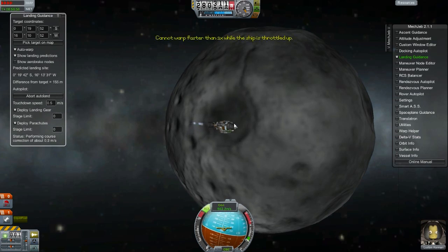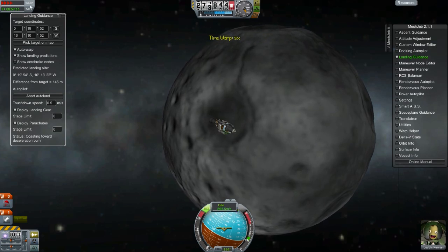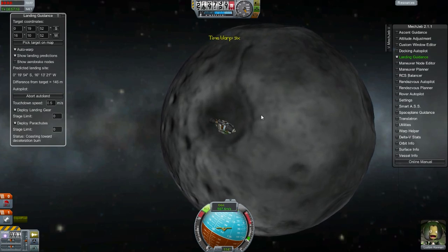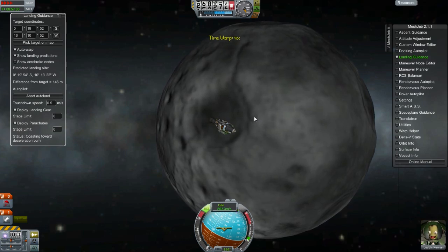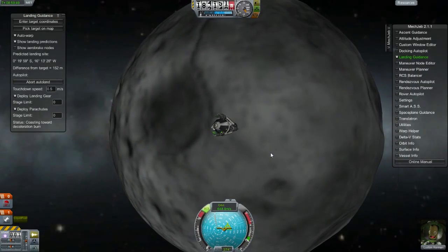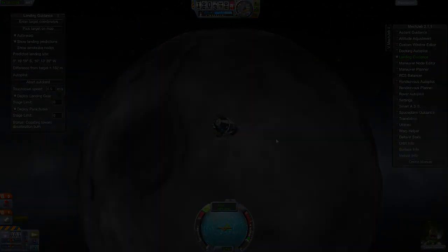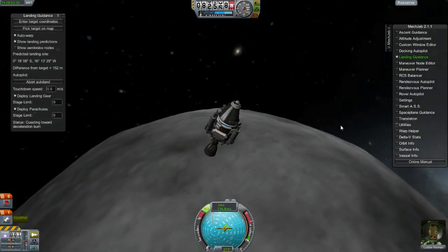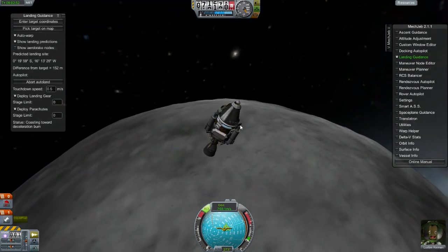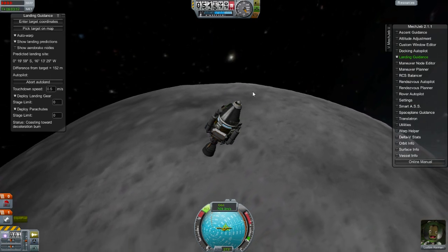So let's go ahead and fast forward a little. It's probably going to take a little bit of time to get to the surface. This is relatively easy with MechJeb. As we make our approach, you can see that it's making some adjustments, slowing down the time warp.